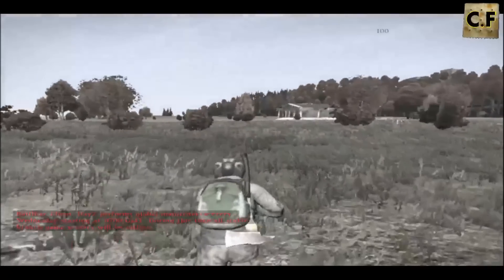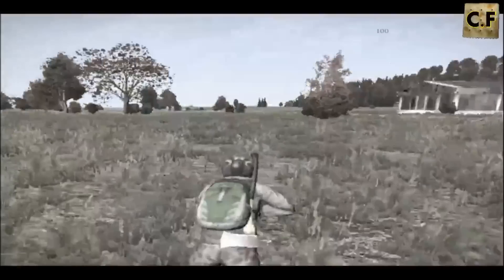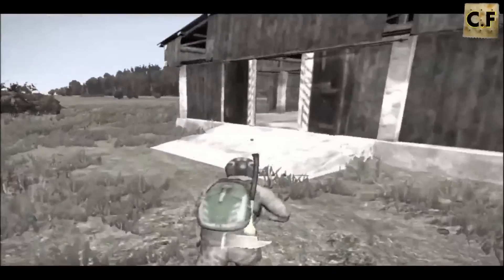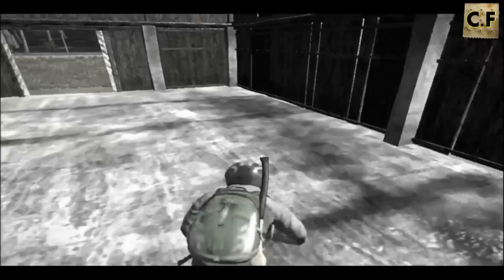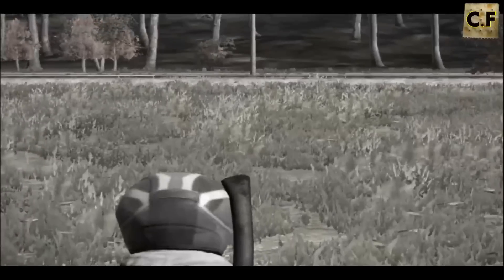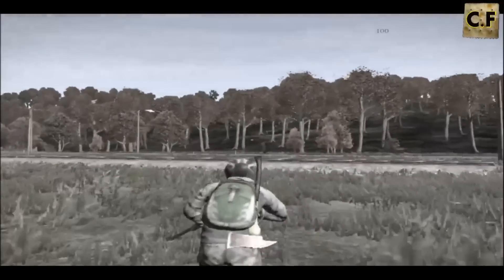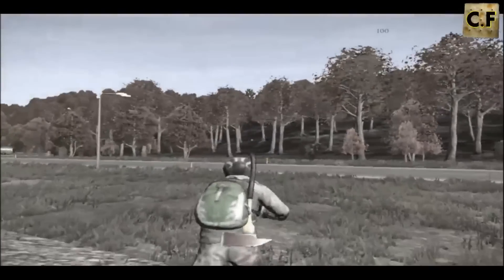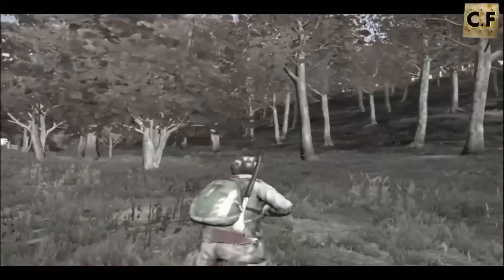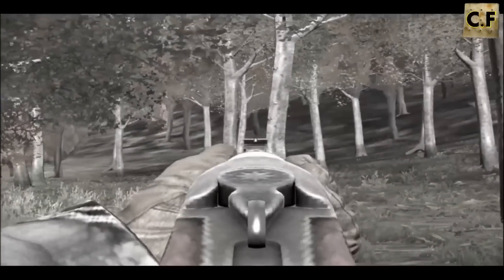Let's see if we can find a zombie. I've found Mosins in here before. Oh, there's someone — hopefully I can sneak up on him. Let's test out this gun. Kind of a newbie move just running like this, hopefully he stops shooting.